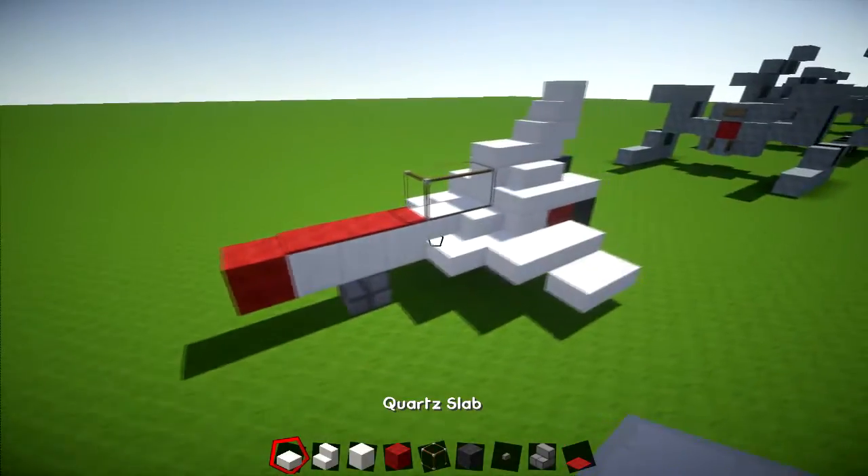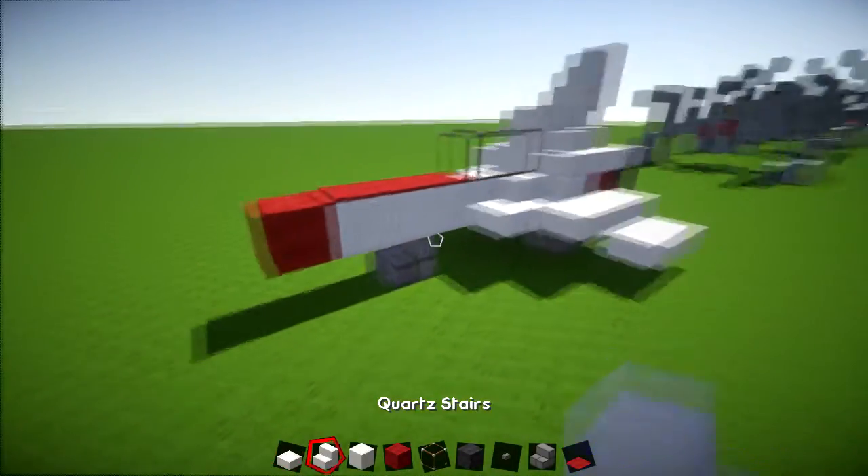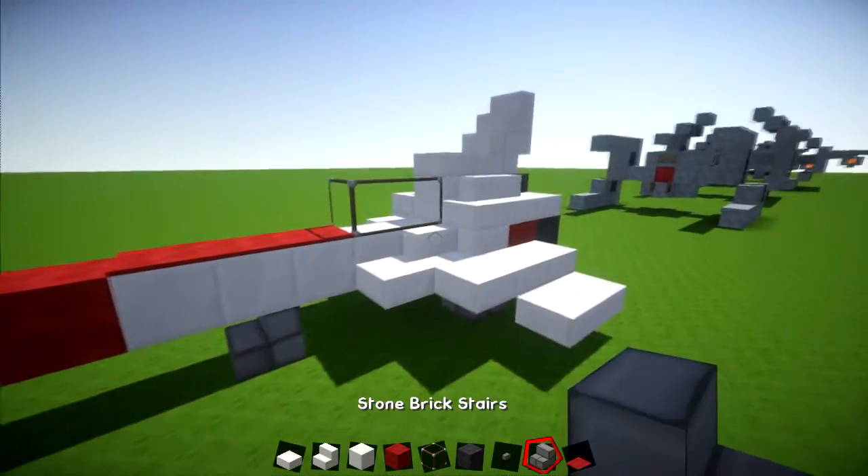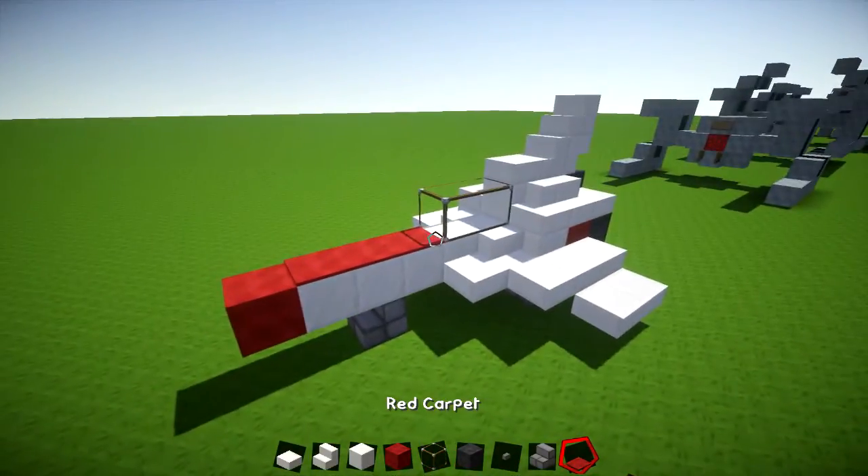What you're going to need material-wise are quartz slab, quartz stair, block of quartz, red wool, glass, grey wool, buttons, stone brick stairs, and also red carpet.